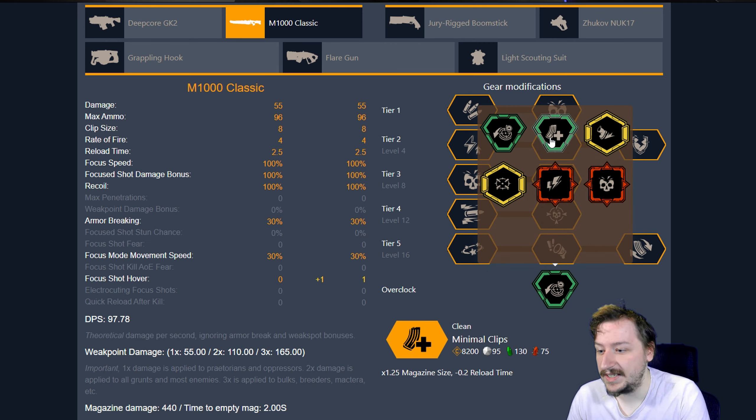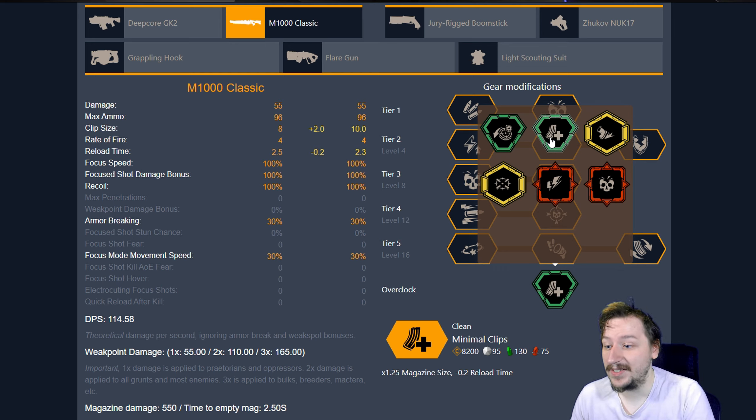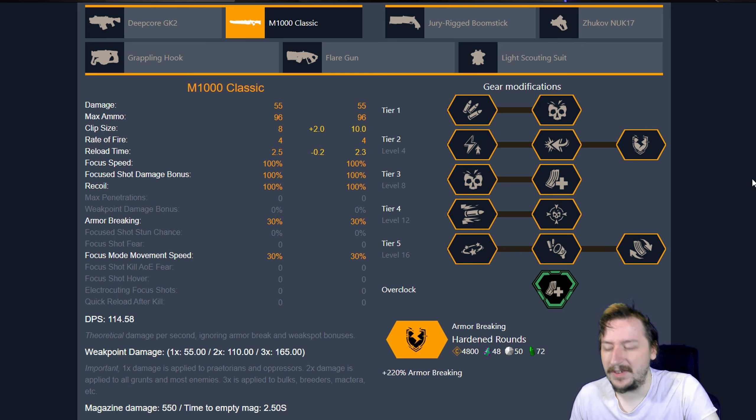Our second overclock is Minimal Clips. I really like Minimal Clips — this gives you even more ammunition, so you hold 10 rounds in the gun rather than 8, and your reload speed is slightly faster, which is kind of nice because the M1000 has a not necessarily slow reload speed, but not one of the fastest either — just kind of an awkward one.